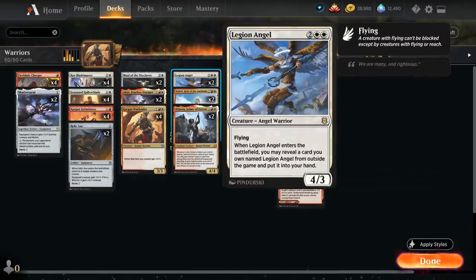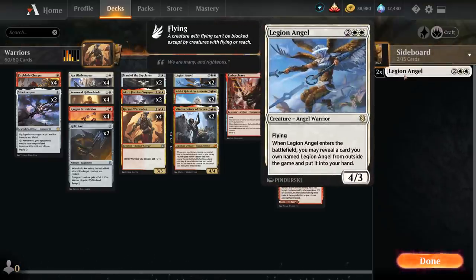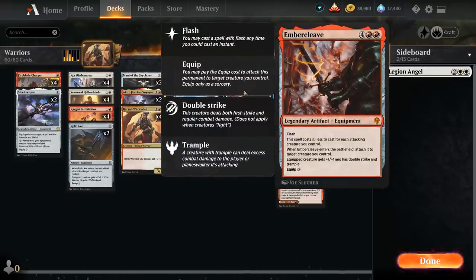We also have two copies of Legion Angel, with two more copies in the sideboard we can search up. It's a 4/3 flyer that's also an Angel Warrior. When Legion Angel enters the battlefield we can reveal a card named Legion Angel from outside the game and put it into our hand, so the first copy finds a second in the sideboard which finds a third, providing a steady stream of 4/3 flying warriors. Last but not least, two copies of Embercleave — a powerful equipment that we can play at a reduced cost if we have more attacking creatures, giving the equipped creature +1/+1, double strike, and trample.